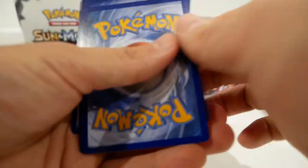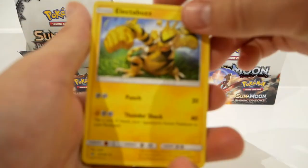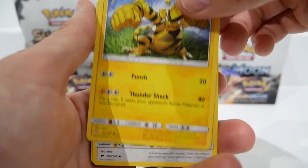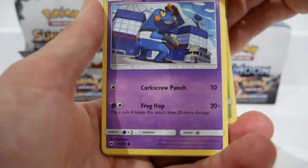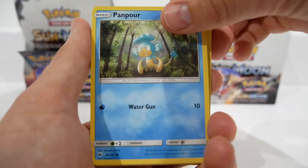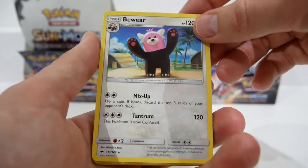Pack number eleven. By the way, I don't know what people's opinion is of Reverse Holo Rares — do they have much value? Because I have a lot of them and don't know what to do with them, so leave a comment below. We have an Electabuzz, a Noctowl, a Simipour, a Stufful, a Pansage, a Croagunk, a Pikachu, a Pansear, a Reverse Holo Muzzo — only have the Rare — and a Bewear non-holo. I hate this Pokémon.